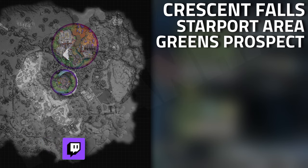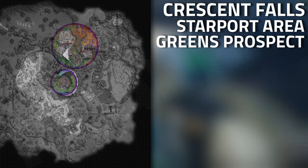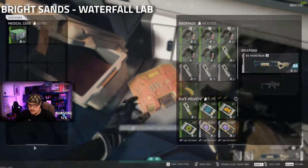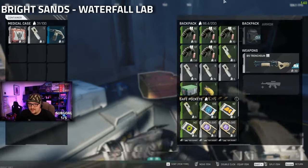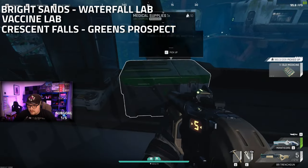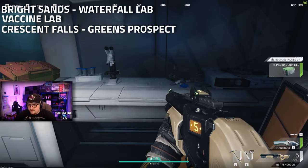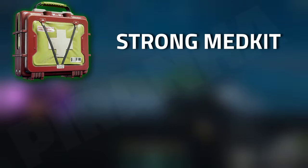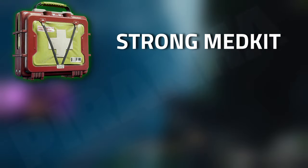The Green Prospects in the center of the map also has great spawns. Personally, on Brightlands my best locations were the Waterfall Lab and the Vaccine Labs, and on Crescent Falls the Green Prospects was my best location.